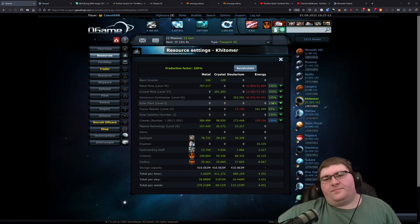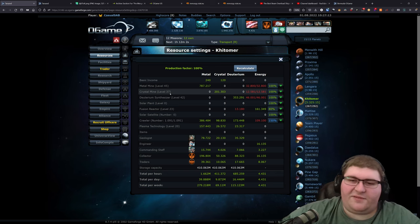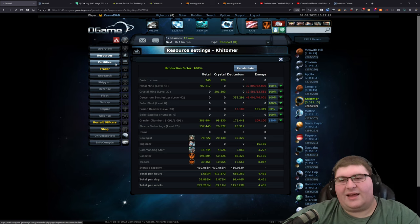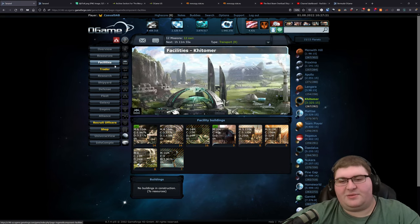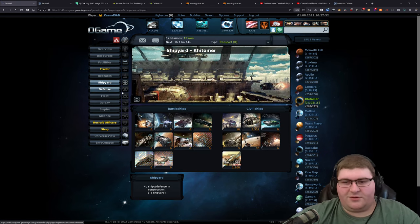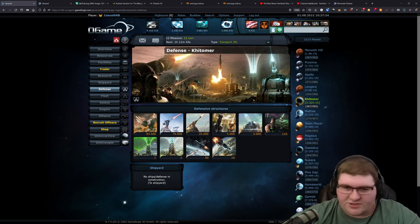Kitomer has the same mine levels — 45 metal, 37 crystal, 42 deuterium — and the same amount of power from the fusion reactor. Building your planets very similarly is very common for most play styles, and that's pretty much the case with most of my planets, so I'm going to start speeding up going through these because they're pretty much rinse and repeat.